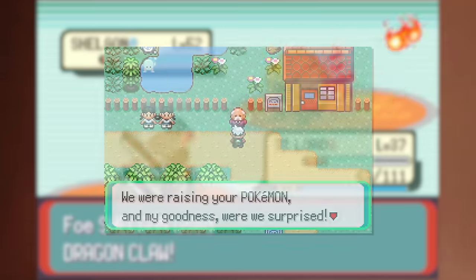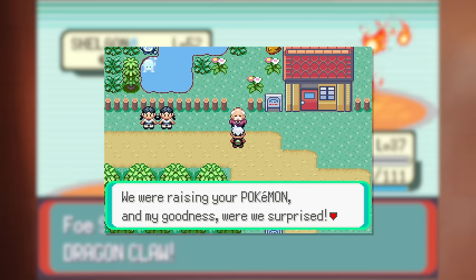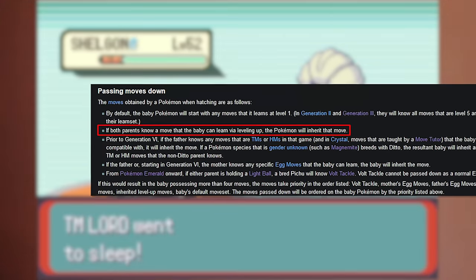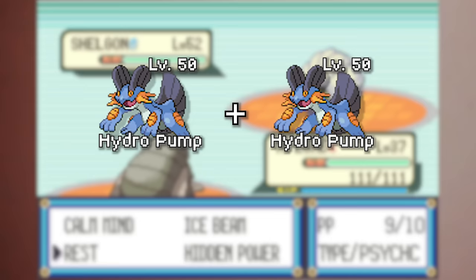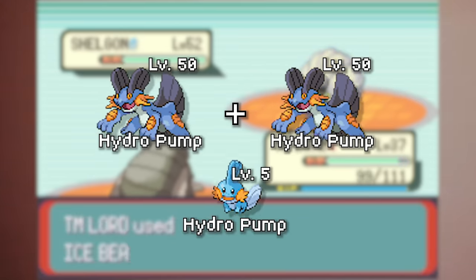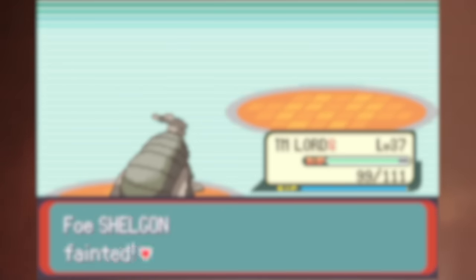The second mechanic we need to talk about is the daycare. As a lot of you pointed out, I missed the opportunity to go to the daycare before challenging Brawly - which you're all correct, you can access the daycare before taking on the second gym. What I also didn't know is that I can entirely skip level-up moves via breeding. If both parents know a move that the baby can learn via leveling up, that Pokémon will inherit that move. For example, if I breed two Swampert that know Hydro Pump, the Mudkip will have Hydro Pump without having to wait until level 42. Combine that with newly acquired items via Pickup, and we have a lot of updates to chew through.